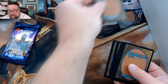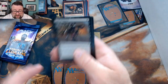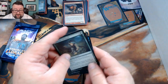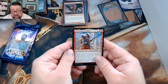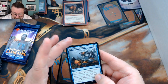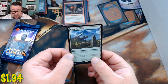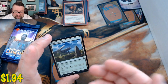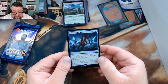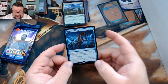Opening the packs — we got an Oaken Advisory, Sarkhan the Bold, and Turn Into a Pumpkin — I bet that looks really good in foil. Our rare is Castle Garenbrig — I always want to say Gardenbrig but it's Garenbrig — not too shabby. The foil is Stolen by the Fae, a foil rare. Good stuff coming out of the box.